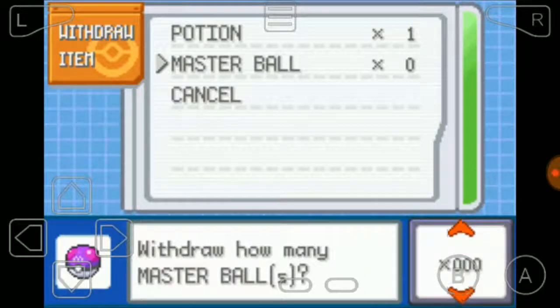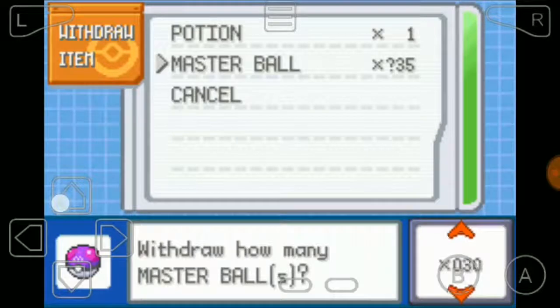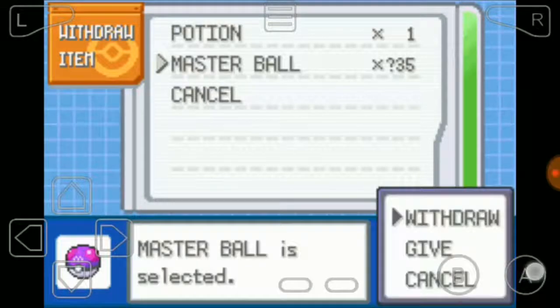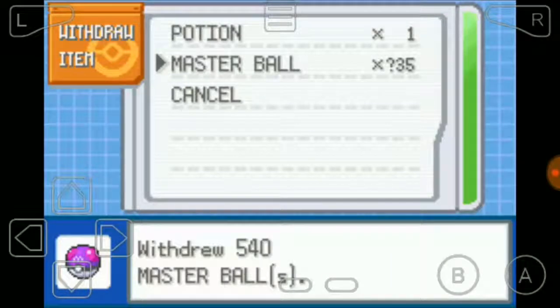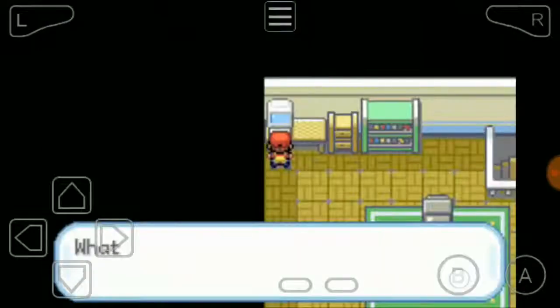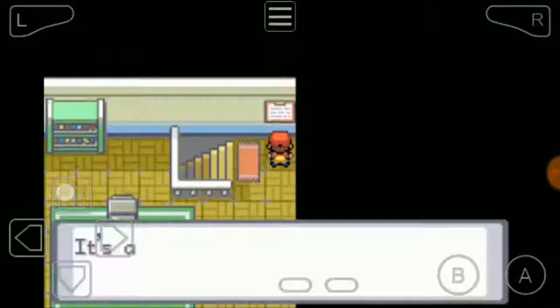You have to withdraw only one first, then you can withdraw any amount. Here we are — I have 540 master balls. So here you can get any of the items at the very beginning of the game.